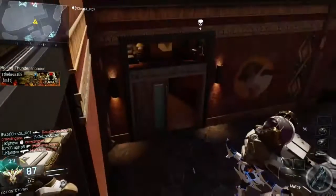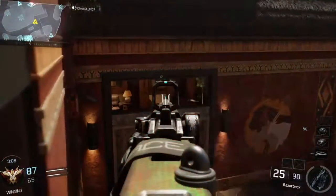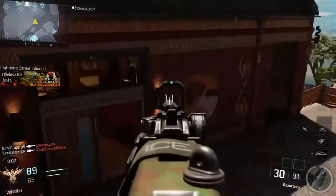Yeah, you just sit right there. That's a really good advantage point because you can get a couple quick kills. You can shoot through the window, through the door, and get people that are coming out the door — things like that.